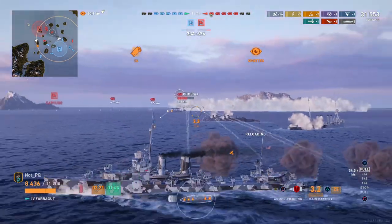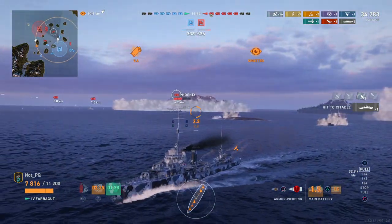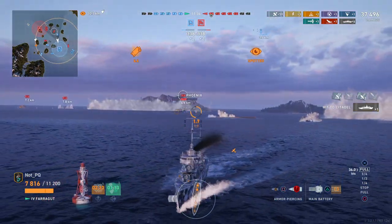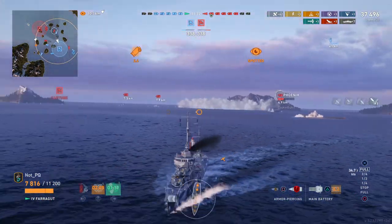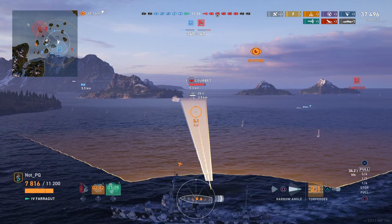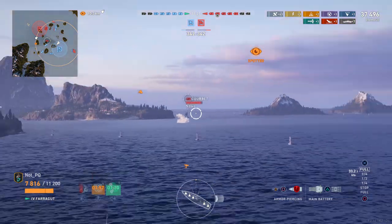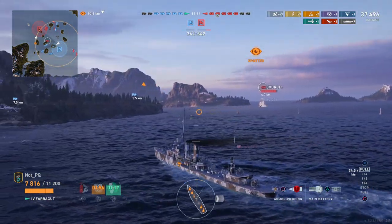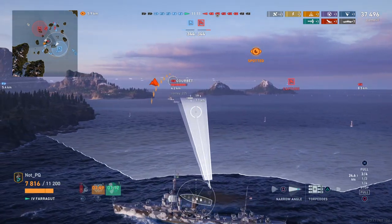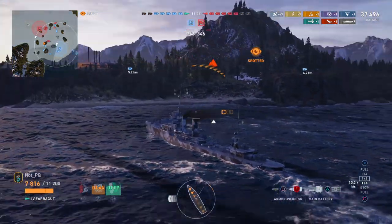This Farragut is not well-upgraded — this is a relatively stock scenario. I think I have the hull and torps upgrade, but I'm not exactly sure whether I was fully upgraded. My commander was very low-level and not the optimal commander for this ship — just the standard commander you get when you start playing the game. That puts you at a pretty huge disadvantage: you're lacking concealment, you're lacking DPM. The buffs that commanders are able to give you are pretty significant.